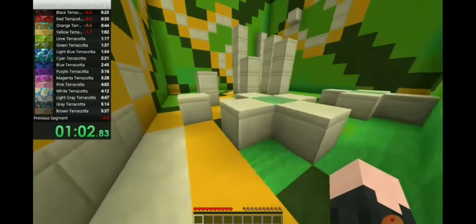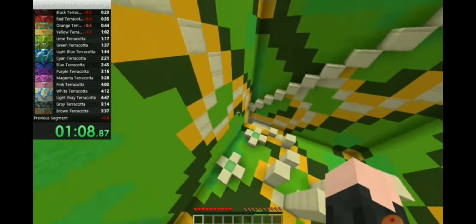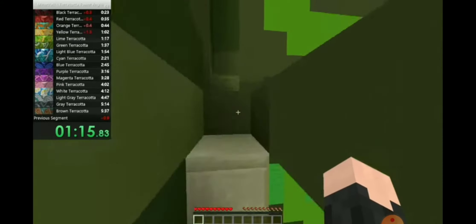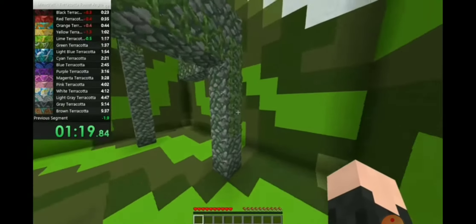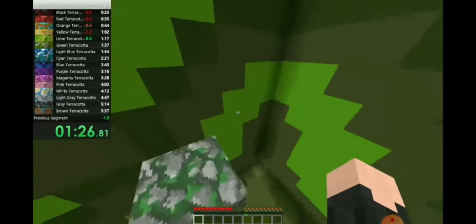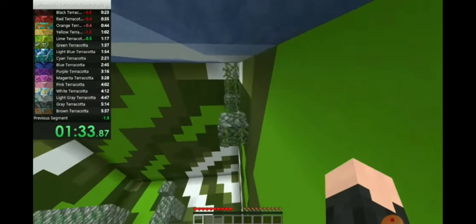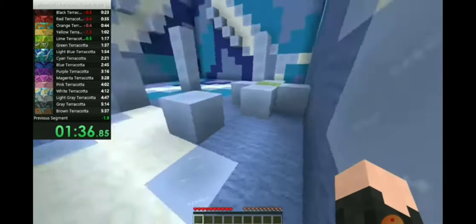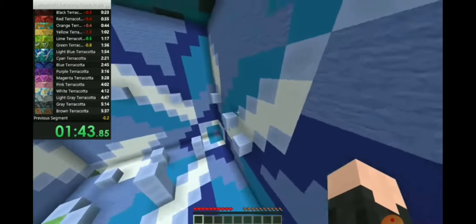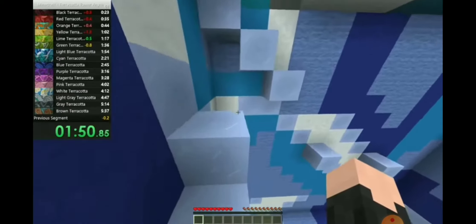The first thing I want to talk about is something they announced in the very beginning: the lush cave. The lush cave is one of the new cave biomes that we know about. They announced two cave biomes — the lush cave and another cave I'll talk about later. They also said something about the deep dark, but we don't know what those caves are going to be called yet. The way to find a lush cave is you find an azalea tree and climb down its roots.